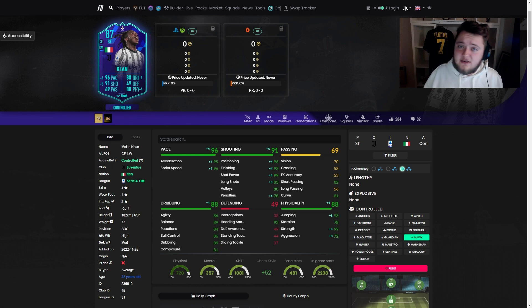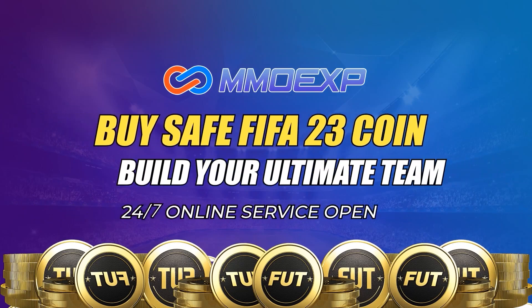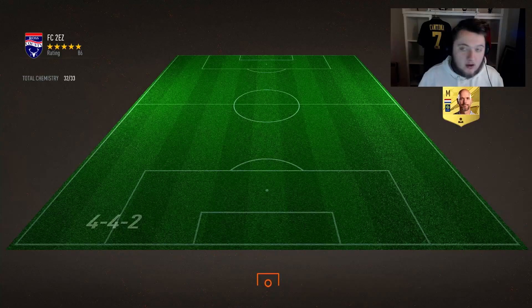Let's get into a few games of FUT Champs and see how Moise Kean does play. For cheap FIFA 23 coins, make sure to check out MMOEXP.com to get fast and reliable coins, and use code VIPER at checkout for a 5% discount. Into the first game we go with Moise Kean - make sure you check out the custom tactics video I've just released, that is the formation we are currently playing.